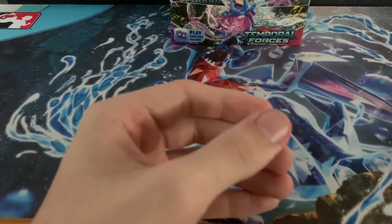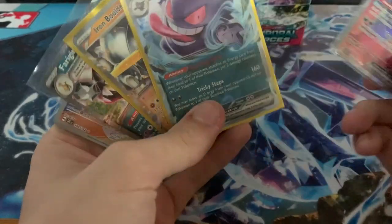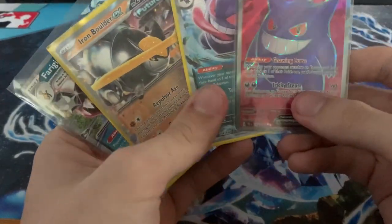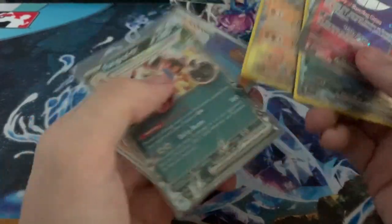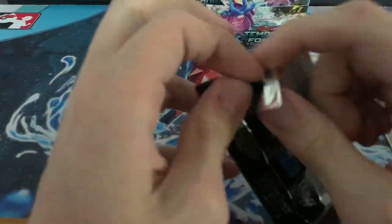Quick recap of what we've gotten: we've gotten a Gengar EX, a Gengar EX Full Art — so two Gengar EXs — an Iron Boulder, a Frigibax, and a Lickitung. Not exactly what we're looking for but pretty good hits so far.